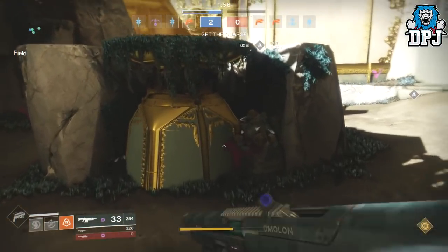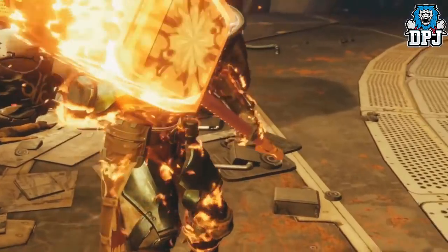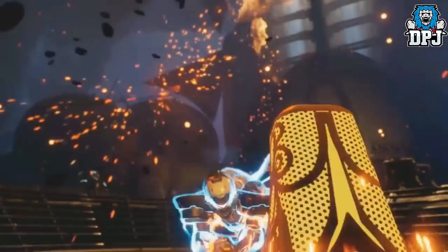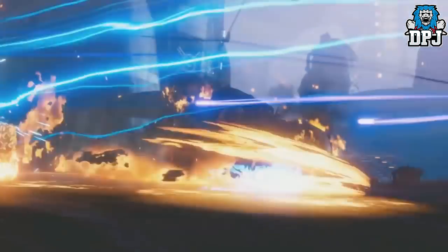Moving on to the Sunbreaker Titan — the new tree is called the Code of the Devastator. You can throw your hammer with the melee button, but it remains in the world, and retrieving it where it fell fully recharges your melee ability. It's basically a kind of throwing knife — pretty cool.